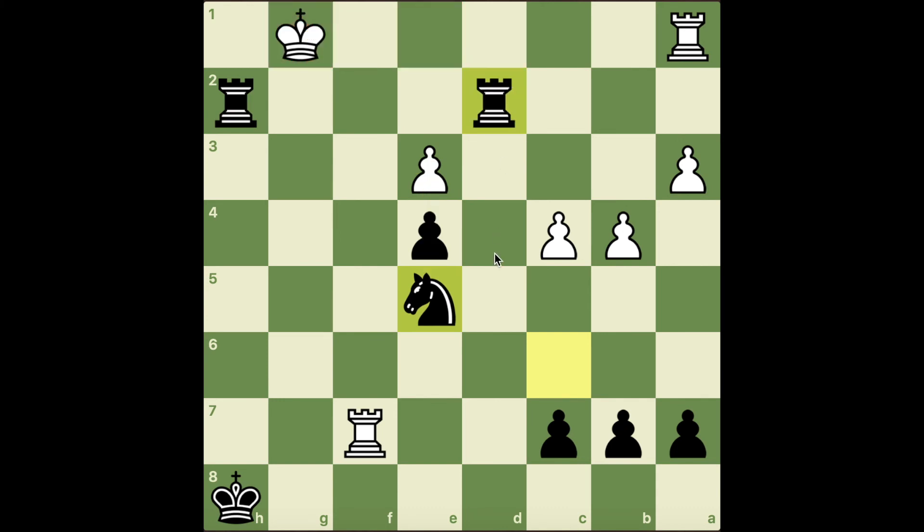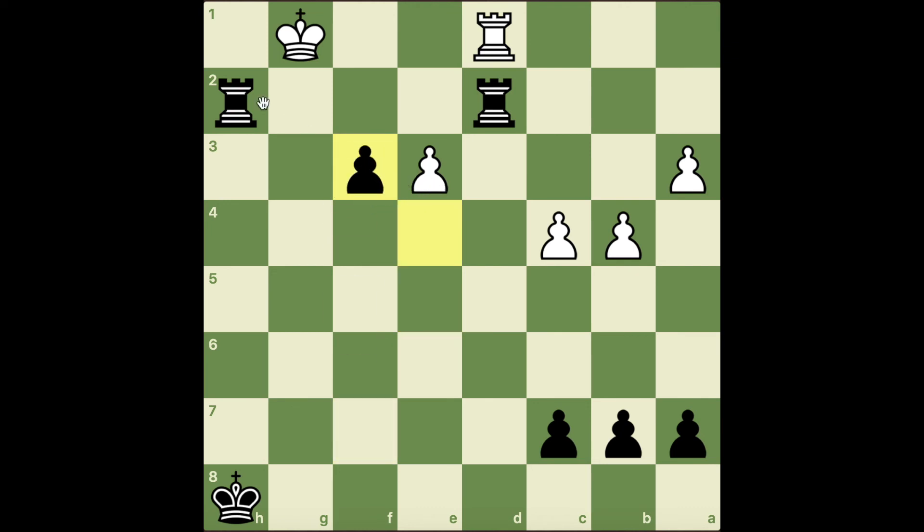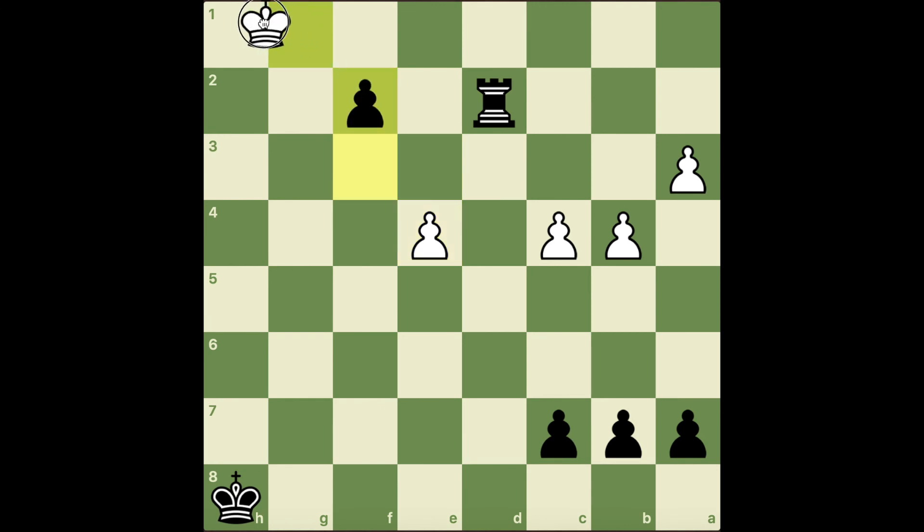My opponent resigned, and for good reason. Computer gives rook d1 as the best move — kind of a sad thing, hoping I'll take. But knight f3 check, he probably has to take, and this is going to be mate soon. He probably has to take here and I would just bring my king up and it's over.